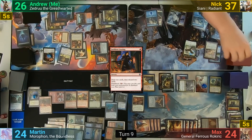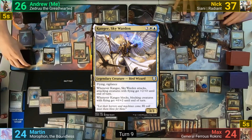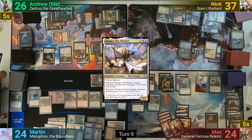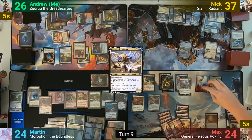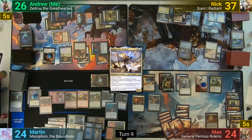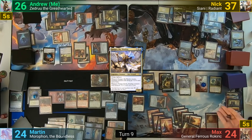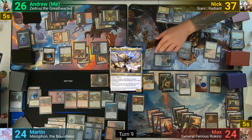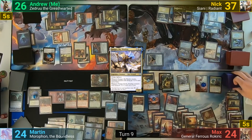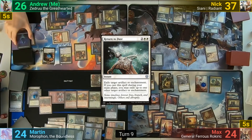Nick gets his Oath trigger to find a Plains, sacrifices a Pegasus to the Sacred Mesa, draws, and casts Kanji Skywarden, passing to Max. Max gets his Oath trigger and gets a Mountain, makes 6 Soldier tokens from Assemble the Legion, draws, plays a Plains, rolls the Everfull Purse hitting a 4, and donates it to Nick. Max then activates Sunforger to grab Return to Dust, exiling Gravitational Shift and Sphere of Safety.